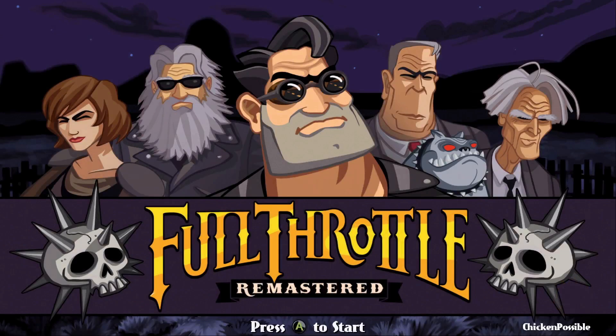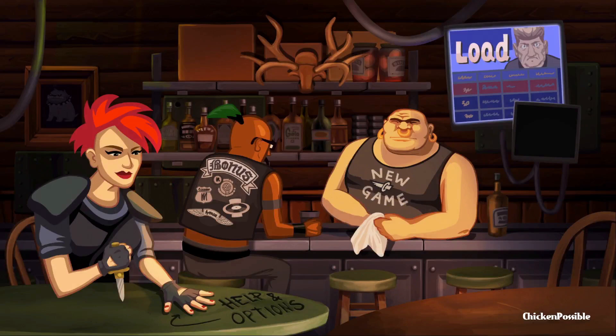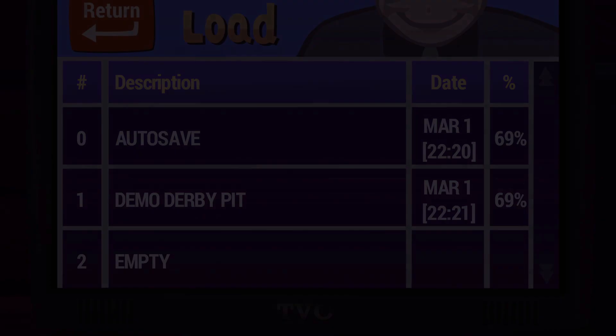Let's press A to get started. We're going to go up to the upper right to the load screen and load up our save from last time at the demo derby pit. We're at 69% of the game completion at this point.